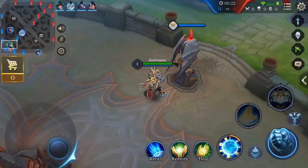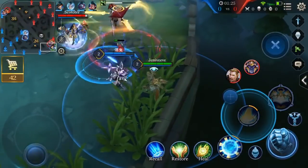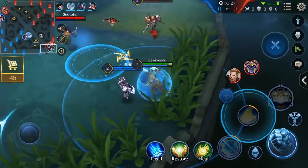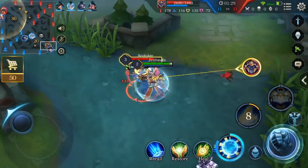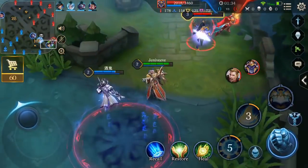Now we're moving on to Xeniel's pros and cons, starting with his pros — his strengths, things you're going to focus on if you're playing as Xeniel, and things you're going to want to avoid if you're playing against him. Xeniel's first pro is that he has good natural damage. Starting with his passive Holy Brand, every third normal attack, Xeniel deals 4-8% of his maximum HP as magic damage.